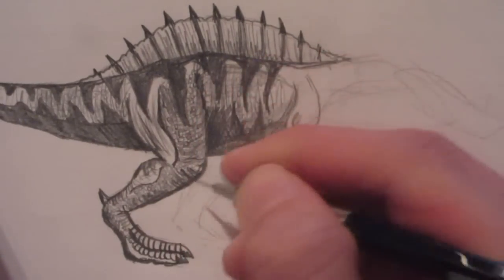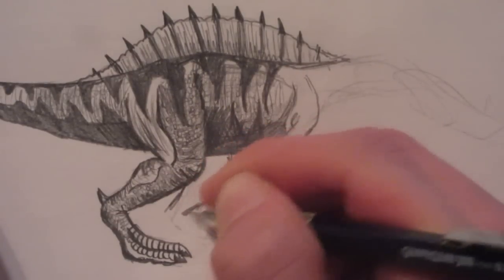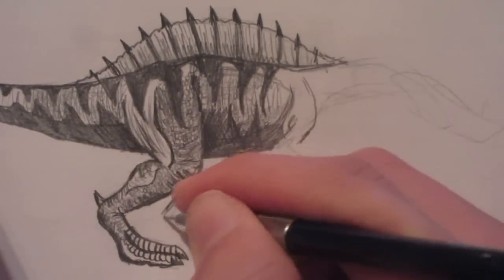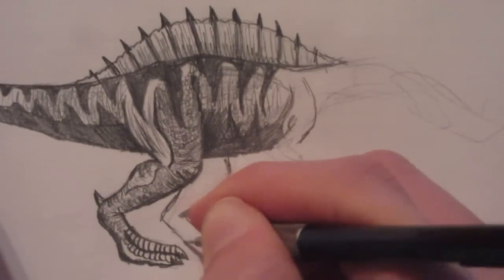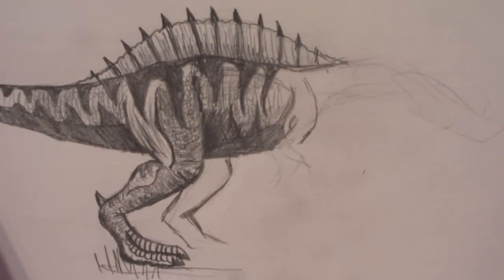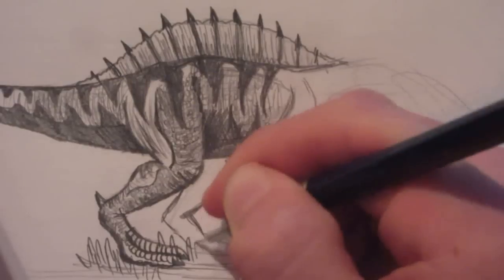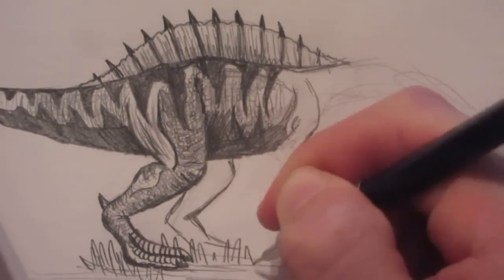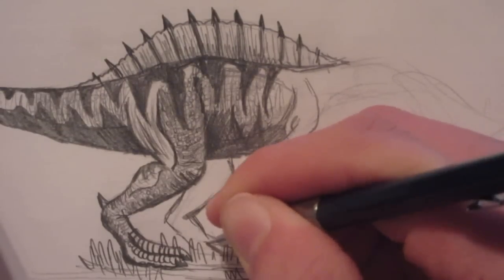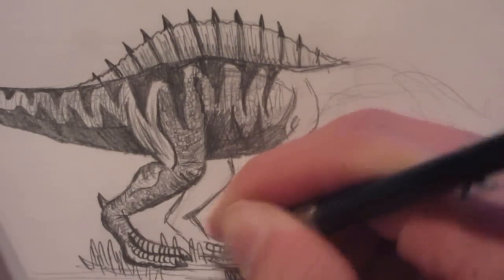Now we can put in our other leg, which will also be quite shaded. We can add some grass — we need to put our Irritator in a landscape. It's better to put the grass in before you put in the feet, so the grass can be covering the feet.